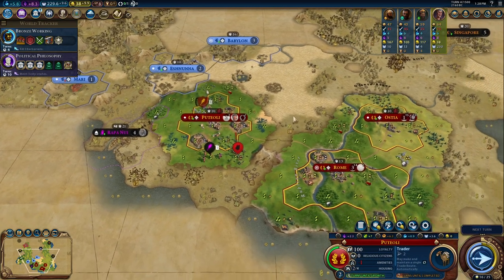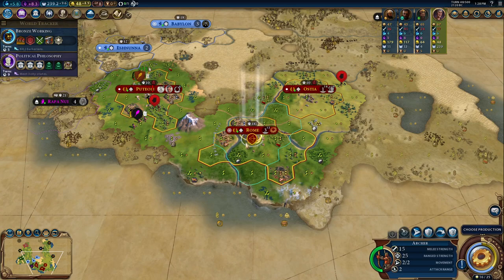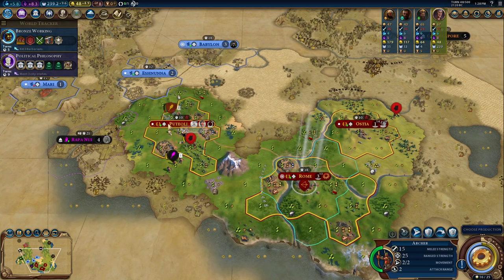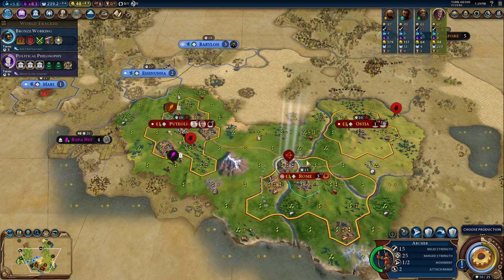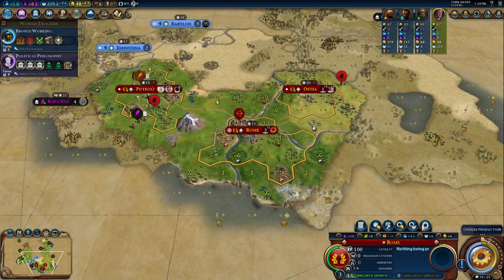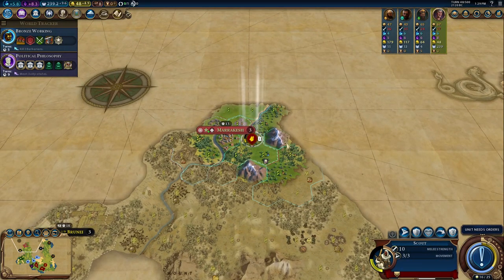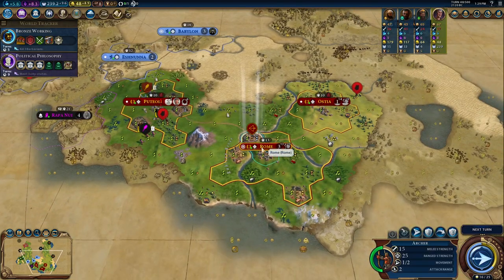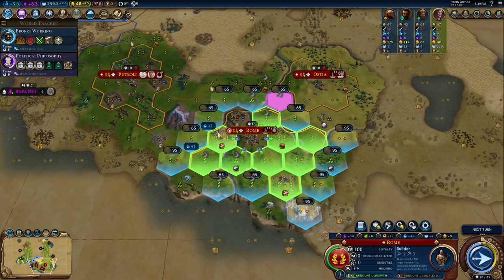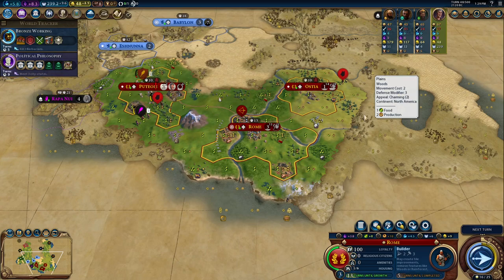We'll put it in only for housing, so it'll be fine. We might also build some improvements, which would be good. I think it would be good if we took the campus over here. Then we could just go ahead and build our legions.